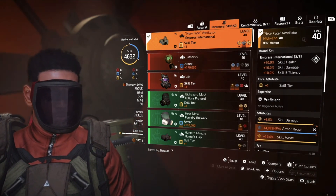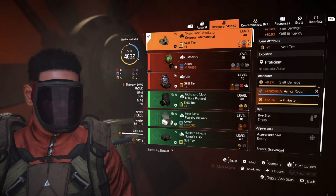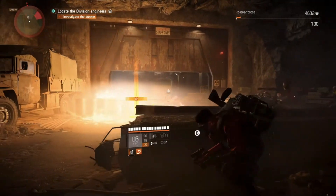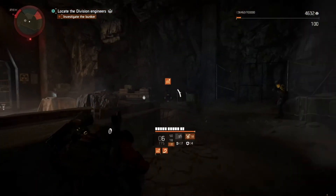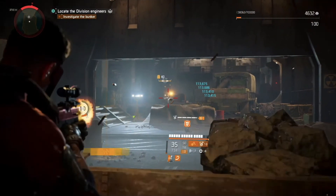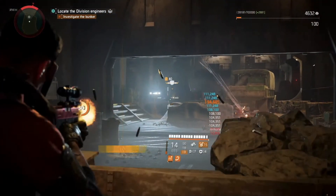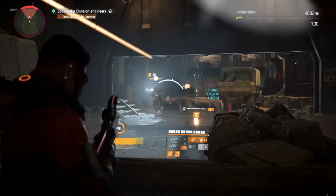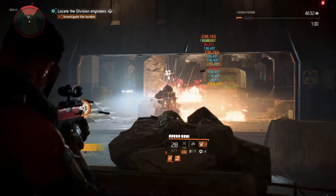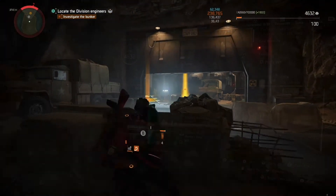For gear, I'm using Empress International 3-piece for skill damage and skill efficiency. Skill damage is my main attribute, armor regen the second attribute, and any mod slot goes to skill haste. You could use Protection from Elite mods, but if you're playing heroic difficulty that's not necessary — I'd recommend sticking with skill haste mods. Skill duration and repair skill are not necessary either. So yeah, skill haste is fine, but I'd recommend armor regen as your second attribute after skill damage. Status effect is not needed in this setup since the main focus is on seeker mine and Stinger Hive base damage.